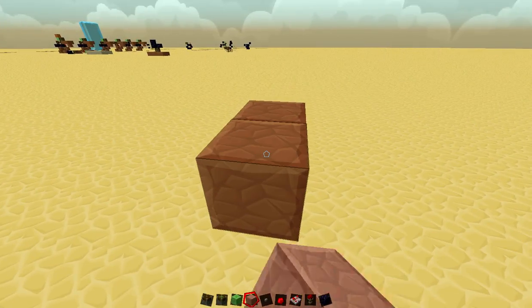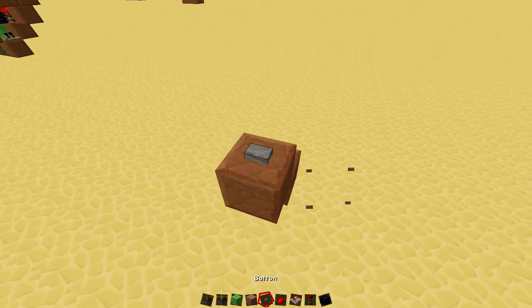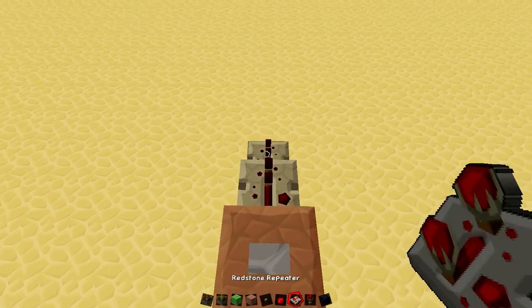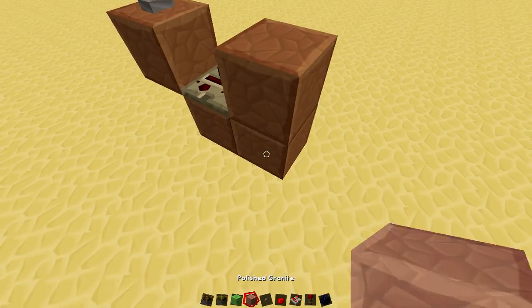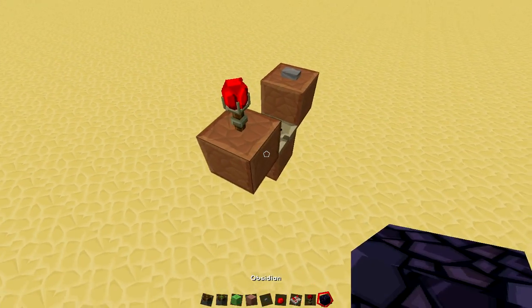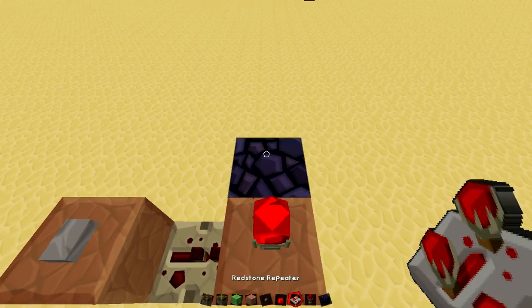To build this, you're going to want to place a piece of granite right here with your button right there. It could be right here, but I prefer it to be like this. Put a repeater set to one tick, then put a block right there, torch like this, then you're going to want to put an immovable block like a furnace, or in my case obsidian.